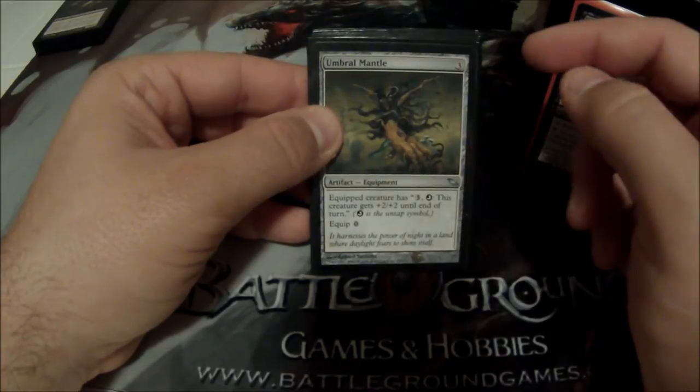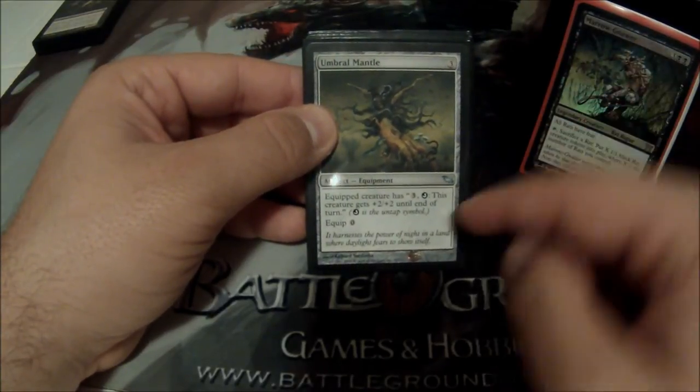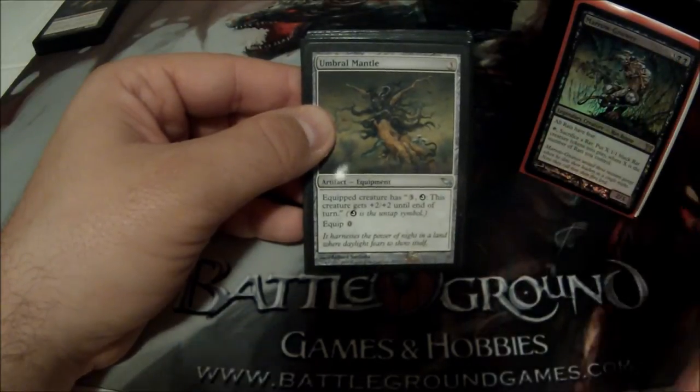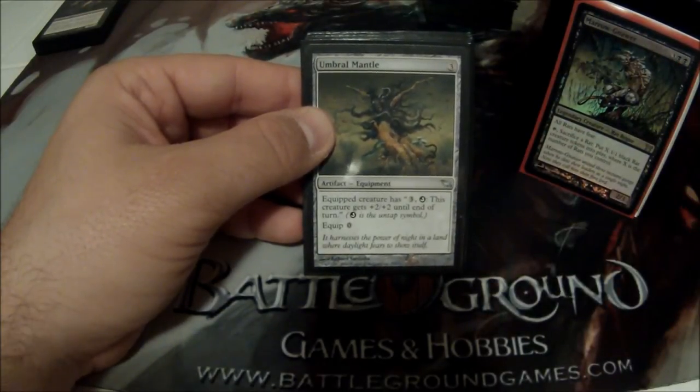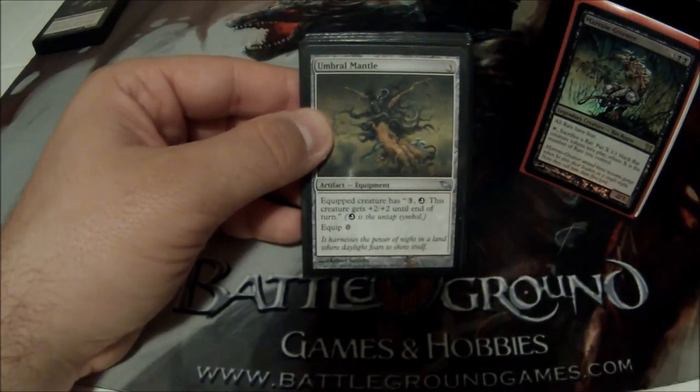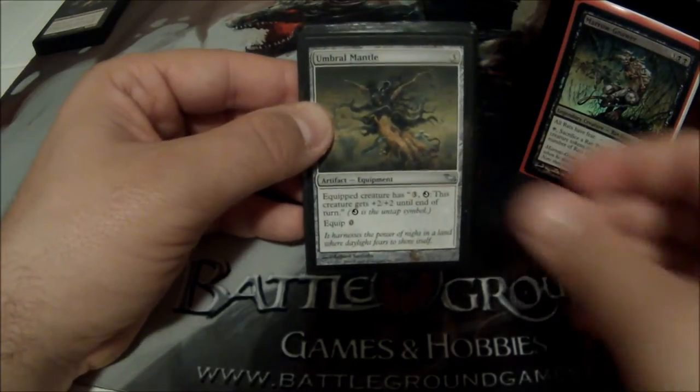Umbral Mantle is awesome — 3 to cast, 0 to equip. I can pay 3 to untap the equipped creature. That's really nice with Maronar: tap him, sacrifice a rat to get 5 or 6 rats, pay 3 to untap him, and do it again. I can start producing a lot of rats very quickly based on the amount of mana I have.